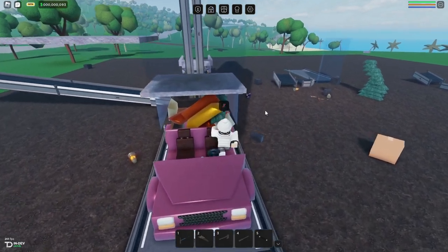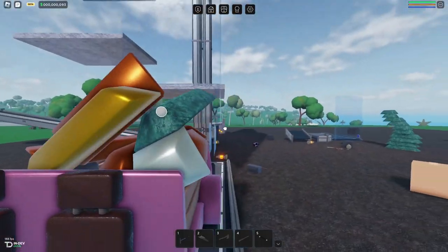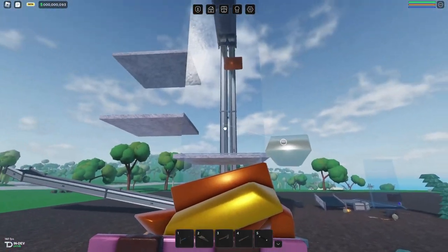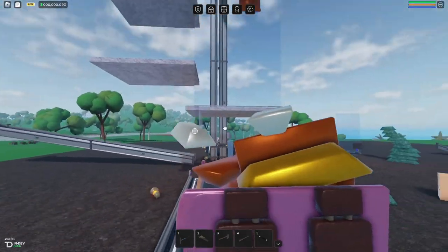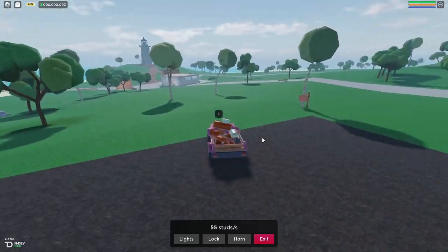I'll take the mithril out because I'm collecting mithril. Then get the ores that just dropped back in, and let's go ahead and sell these ores.